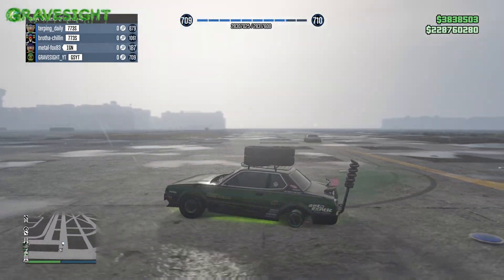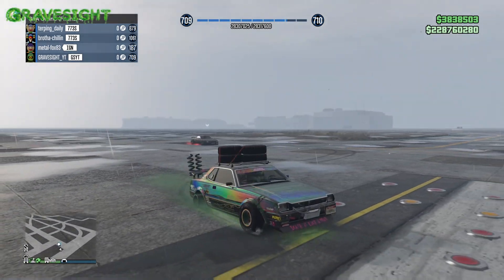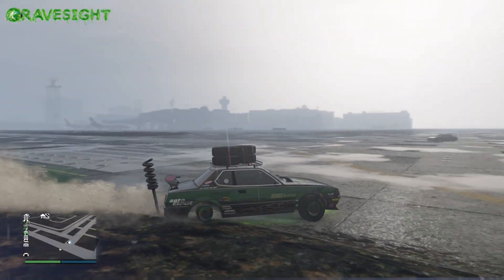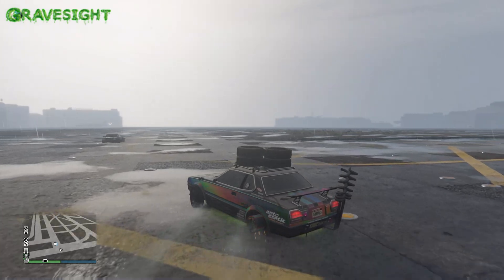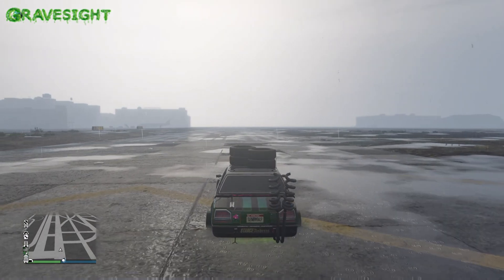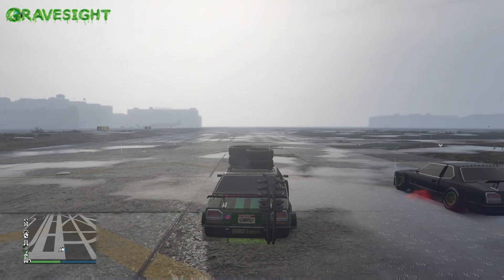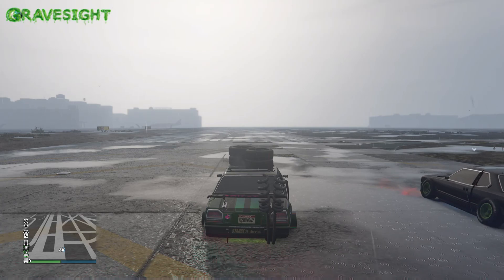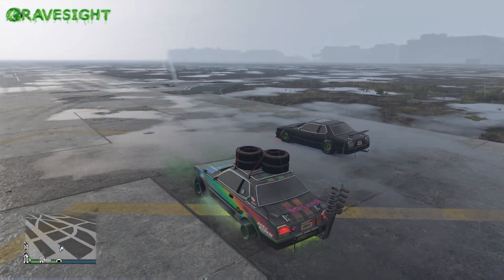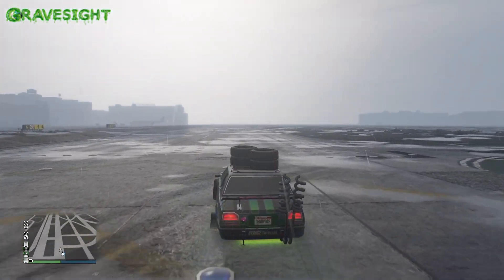The other brand new vehicle that just came into the game has the same type of speed glitch because it's also a front-wheel vehicle, basically driving with the front wheel shaft and not using the back tires. We need to pop the back tires to initiate this speed glitch, which isn't the fastest speed glitch in the game but it's nice to have a brand new vehicle with a speed glitch attached to it.